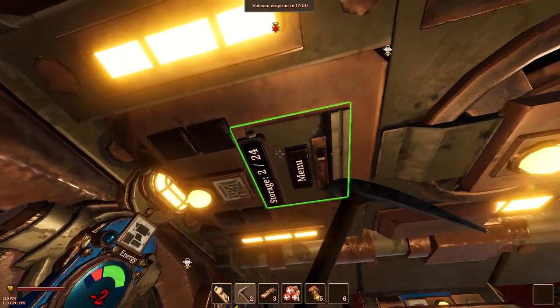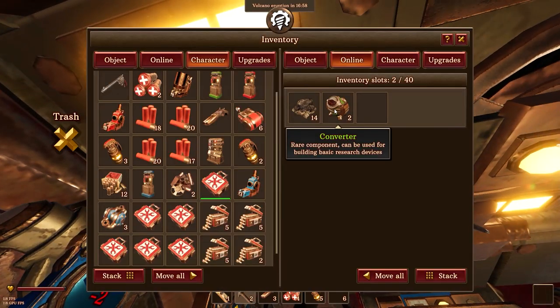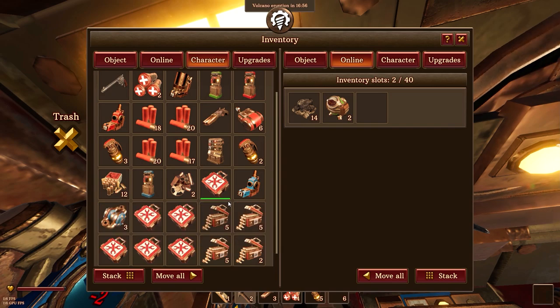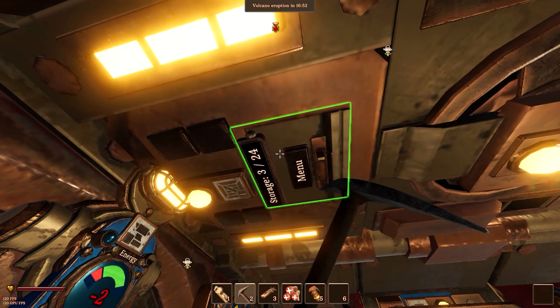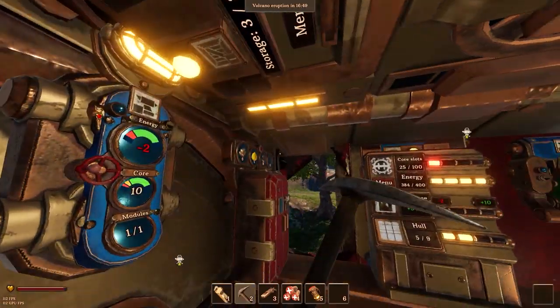If you come up here, you can actually find it sometimes in storage. I can't pick it up because I am full — there, and that's how we get that item.